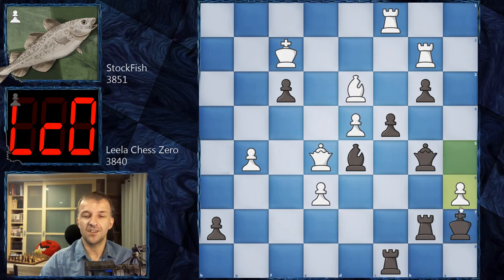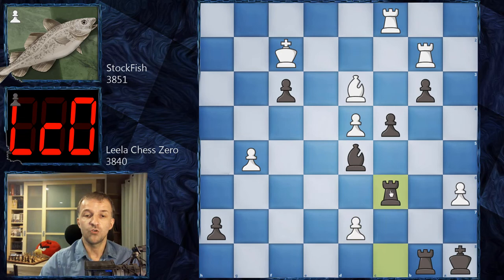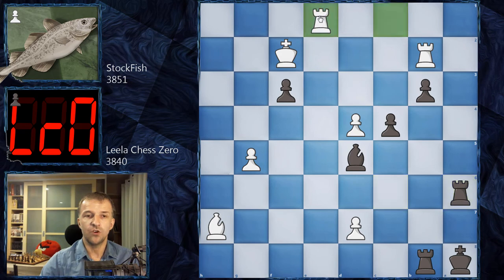Ka7, just retreating from the ugly pin. Now a6, Stockfish follows the king asking to open the a-file — not in black's best interest. Very calmly, Rbb8. We have Qg7 with check, Ka8, and here Qd7 asking to exchange queens, which Leela accepts. Qxd7, hxd7. Now simply Rc6, attacking this pawn — but also this bishop can be taken now since there are no more tactics. White has to move.